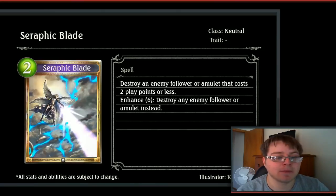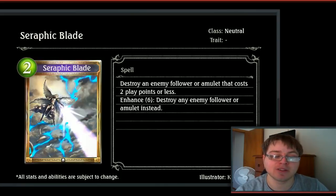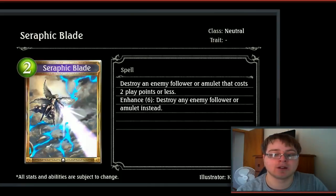Then we have Sephiric Blade, a 2-drop gold neutral card. Destroy an enemy follower or amulet that costs 2 play points or less. Enhance 6: destroy an enemy follower or amulet instead. This gives you a little wiggle room. It's a bit better than some of the other amulet removal cards. If Tenko takes off, this could be something a lot of people want to tech into their decks, but there may also be better amulet removal in each deck, so it's really up in the air.